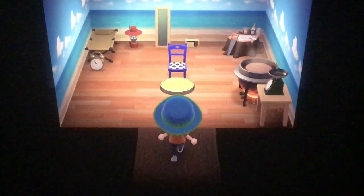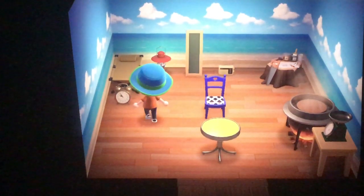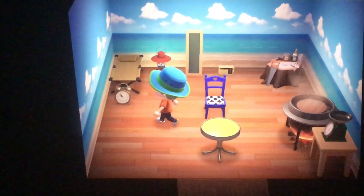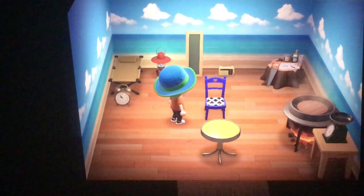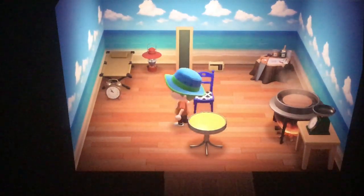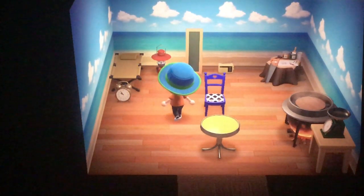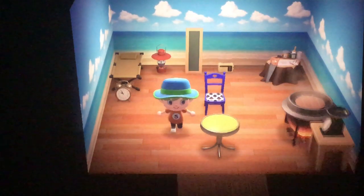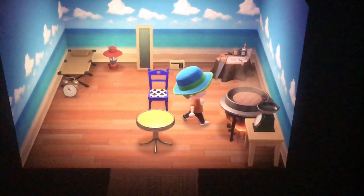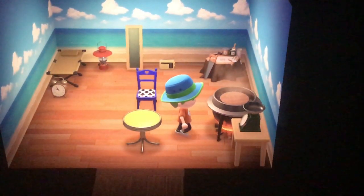It is still one room as I am paying off my debt, but this is Axel's house here. It's a bit cluttered at the moment - I'm still trying to pay off my debt and get multiple rooms, but I quite like some of the things I've gotten. I actually got a recipe for a tropical vista wallpaper very early in the game from a message in a bottle, and I was able to craft that with five summer shells, so I thought that was really nice.